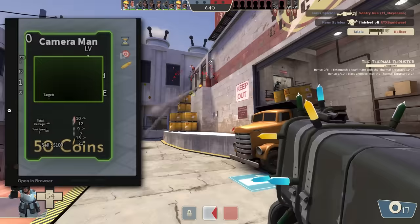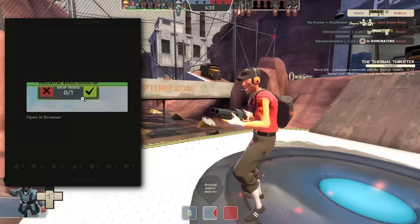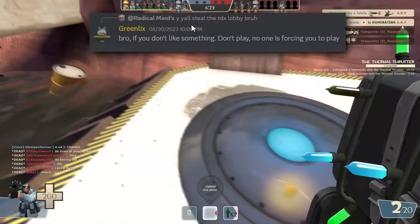This is just straight from my game. There's just no originality here at all, bro. This is my boss — the dude who appears on wave 30. It's the same UI. Y'all still stole the TDX lobby, bro.